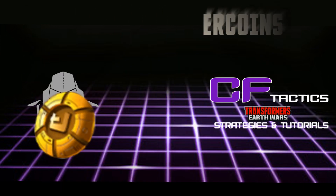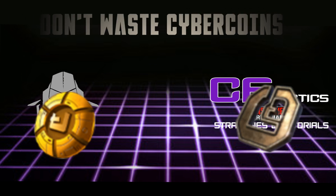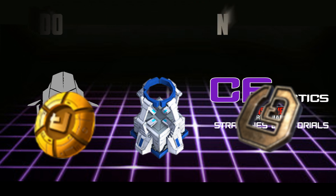Don't spend your cyber coins or your shanex frivolously. You're going to be tempted in the early stages of the game to spend your cyber coins and your shanex on crystals. Don't — spend the cyber coins on more important items, specifically your base's build bots. There are currently a cap of five of them, and trust me, as you grow you're gonna need all five. Get them as soon as possible; this will help you get your base built up faster.